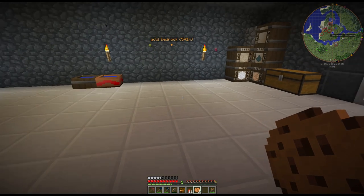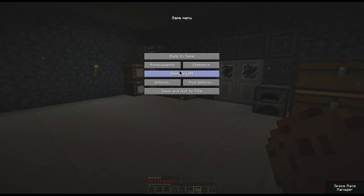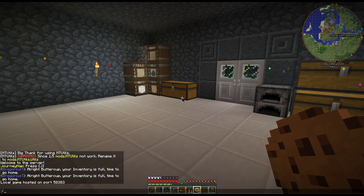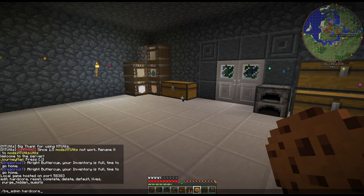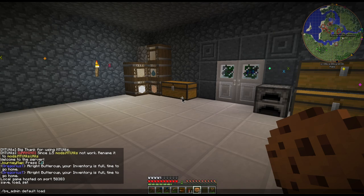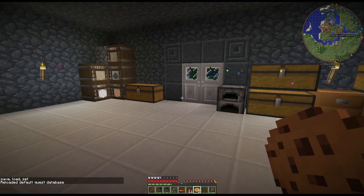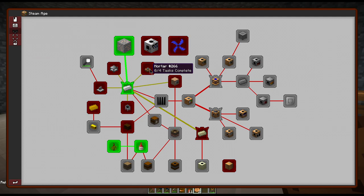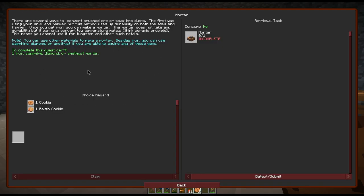Alright, that should be done now. For anybody that doesn't know how to do this, I'll show you. You need to turn it on to a LAN world if you don't have cheats already enabled. You need to enable them because you have to do an admin command: bq_admin space and then 'default space load'. That will reload your quest, and now if we go back in here there is a new quest for the mortar, which is what we're going to be working on.